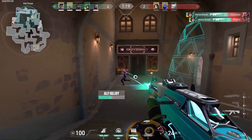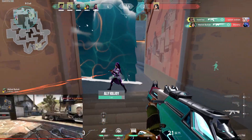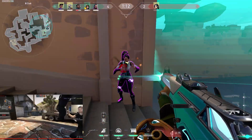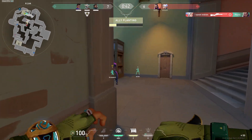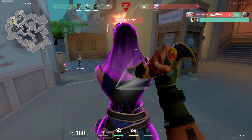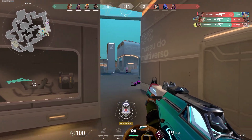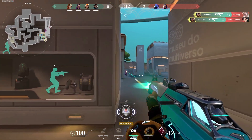Once again we see ourselves on the flank before killing Jett, and honestly we're only able to pick up this kill on Sage because of the fantastic utility usage that I have. And now we see ourselves back in a position to use the coveted Pearl Harbor sneak attack. Even with our atrocious movement, we can still handle all three of these enemies simply because they're just worse than me.